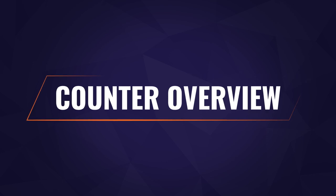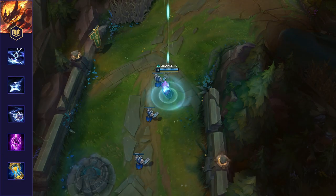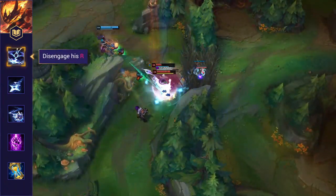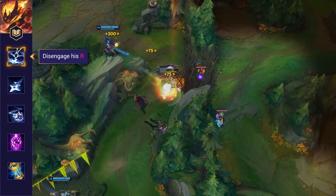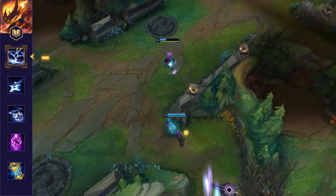We're going to dive into specifically how to counter Kennen, but first here's an overview of the major tips. First off, disengage his ultimate. Kennen's ultimate deals immense area of effect damage and can delete entire teams. Use your disengaging abilities and summoners to make sure you avoid it at all costs.